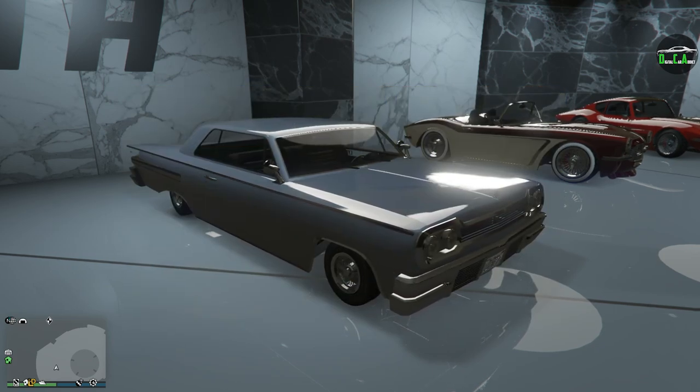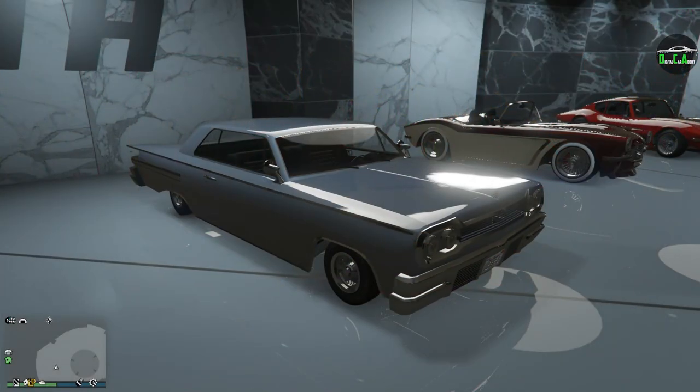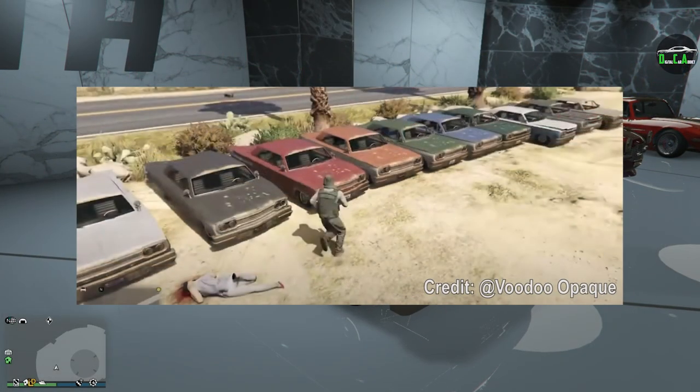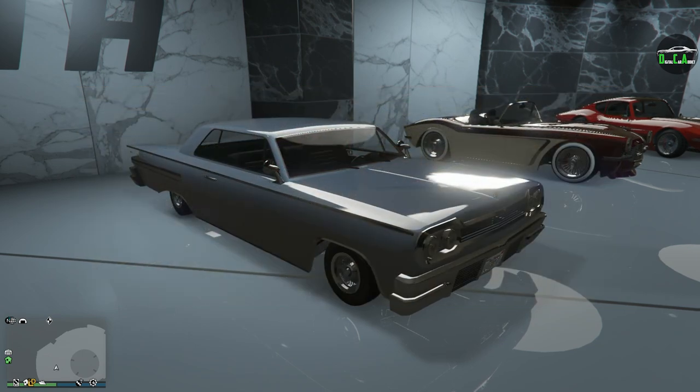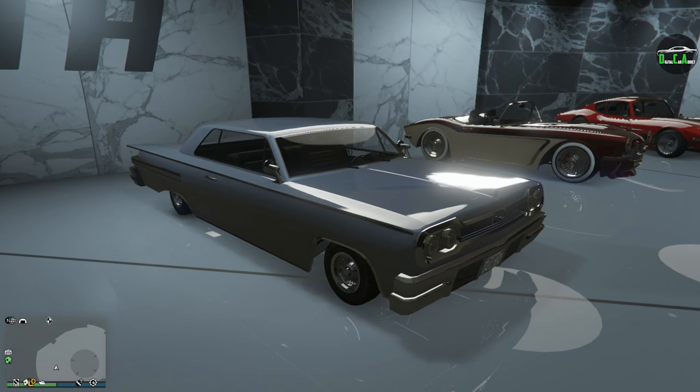The Voodoo Custom variant was introduced with the Lowriders update in October of 2015. The Voodoo can be found on the Benny's website for about $5,000, or you can find it on the street for free. For those of you who are into special worn colors, you can find them in the Sandy Shores area and force-spawn them using the stacking method, which I talked about in my Tornado Custom video. The regular Voodoo has basically no visual customization, so the Voodoo Custom is definitely the one you want.